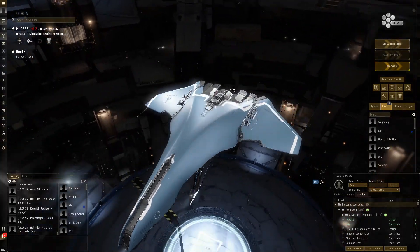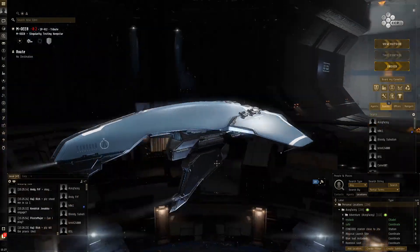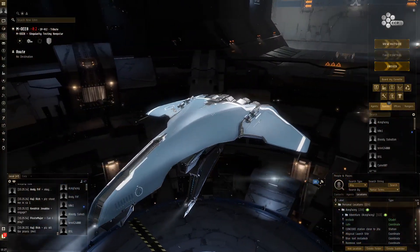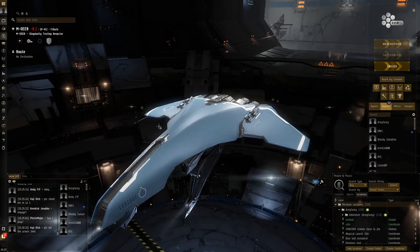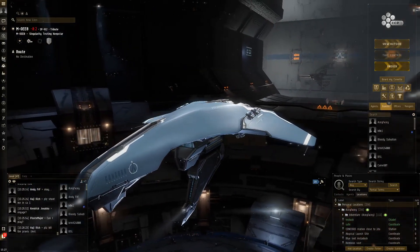Hello everybody, my name is Aceface. Today I wanted to try out some Abyss in the Enforcer. This is the first time I'm actually flying an Enforcer, and I'm flying it on the test server because everything is really cheap here. The reason I have never flown an Enforcer is because they're so expensive — each one costs about 500 million.